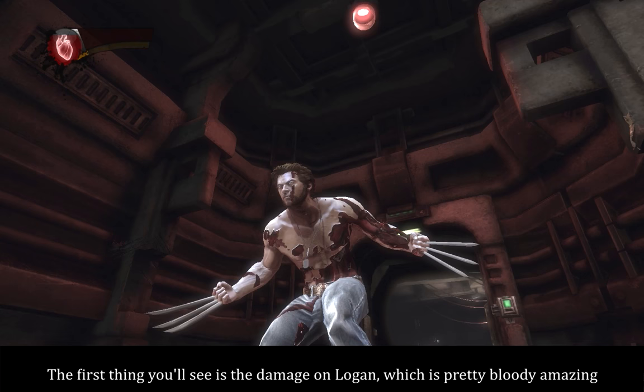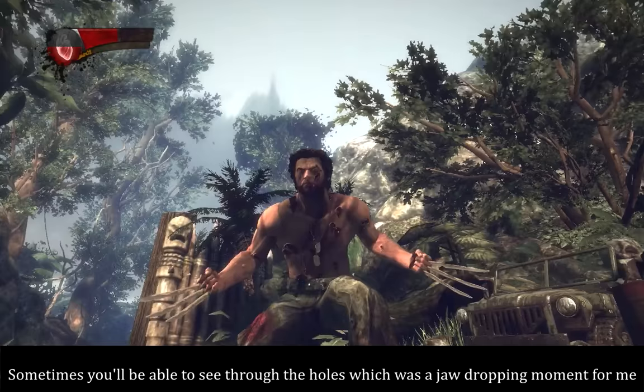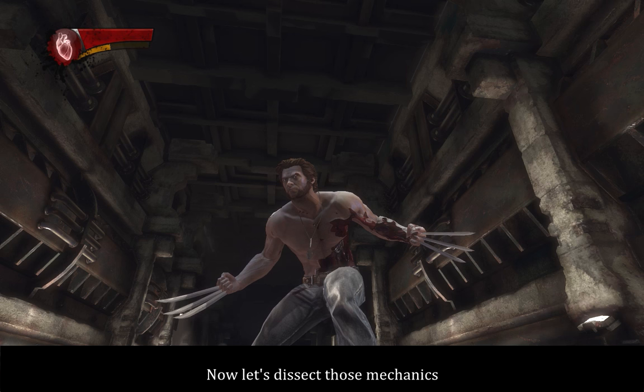How about non-dismembering damage? The first thing you'll see is the damage on Logan, which is pretty bloody amazing. Bullet wounds appear at the point of impact along with exit wounds on the other side. Sometimes you'll be able to see through the holes, which was a jaw-dropping moment for me. And when explosives are involved, you'll see large chunks of the body gone.